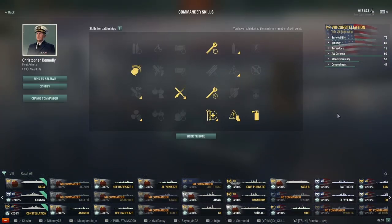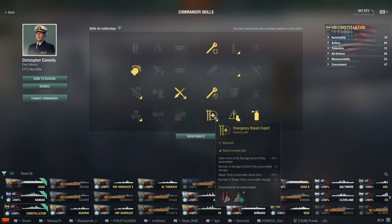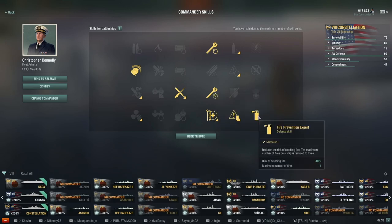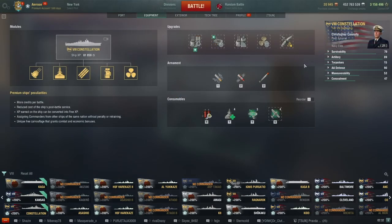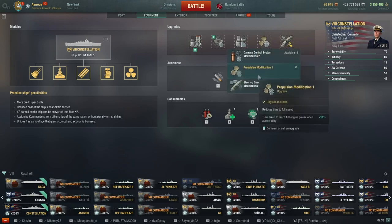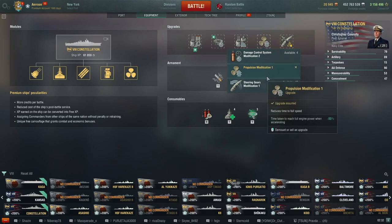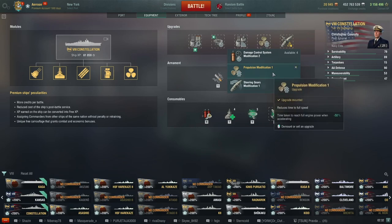Anyway, commander skills I used in this match — it's a standard battleship loadout for survivability: Emergency Repair Specialist, Grease the Gears, Adrenaline Rush, Emergency Repair Expert, Concealment Expert, Basics of Survivability, and Fire Prevention Expert. As upgrades it's also pretty standard. Concealment, then I use Propulsion Mod — although maybe you could consider Damage Control, but I really like Propulsion Mod. It really catches people off guard, especially on a big battleship like this one.